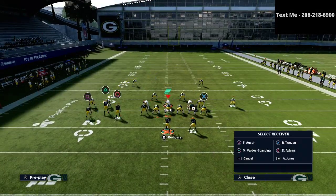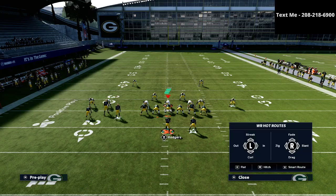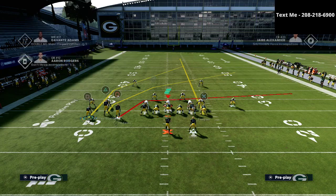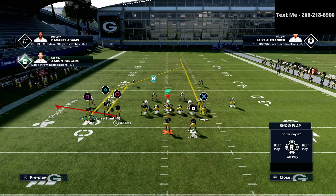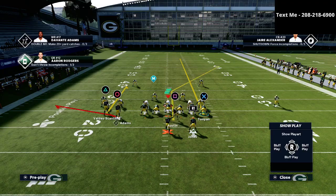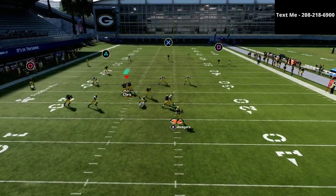All we're going to do first and foremost is create a little route combination that is going to do a really good job against cover 2. It's basically motioning over these little post routes right here. So this route to Tavon Austin — if I just motion this to the right and put the tight end on a streak — you're going to see that this is going to kill cover 2. As you see here, this little post.